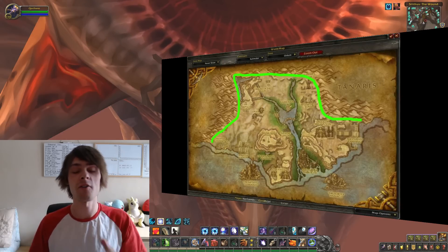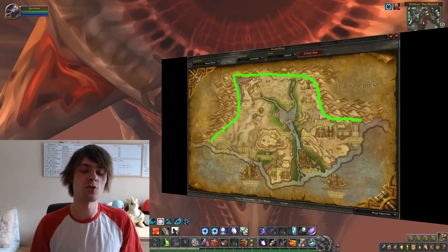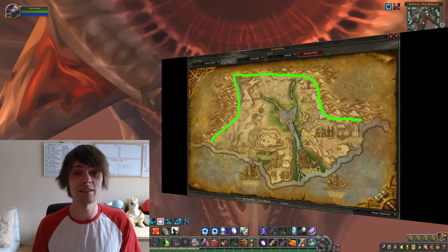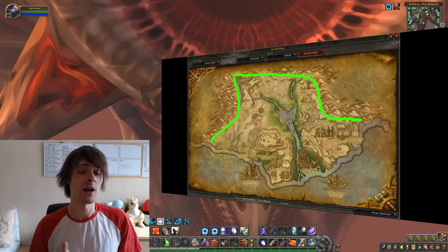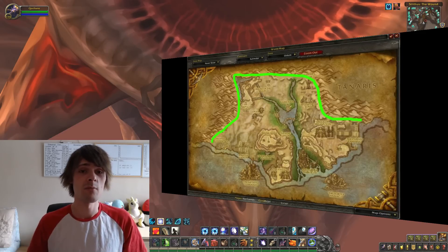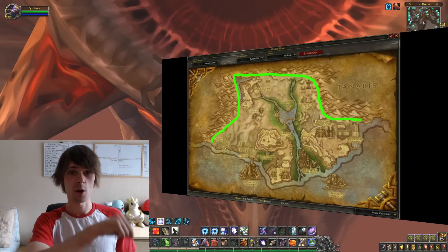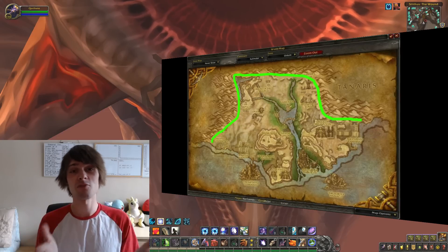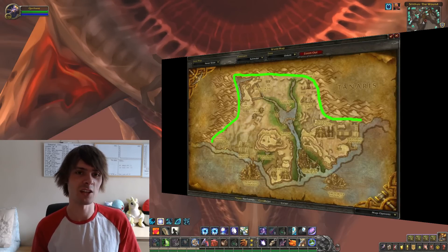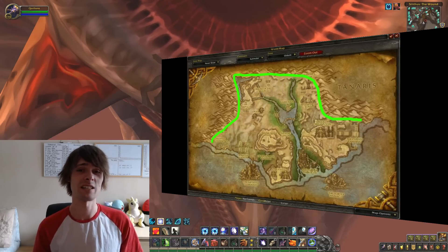The Pyrite ore is the main seller here, as it is used for things like the Vial of the Sands recipe, which is the main contributor to its auction house sales. It can also be used for other transmog pieces and gear. You can always use alchemy to turn it into Truegold and make additional gold that way. The route is really simple — just go in a line, double back, and repeat. It does get a bit boring after a while, so I'd recommend having something on TV or playing in the background.